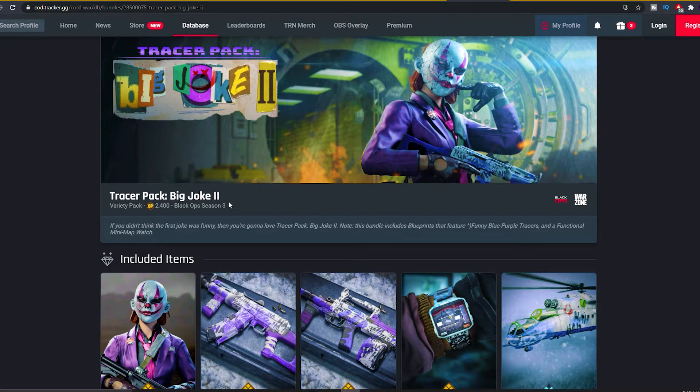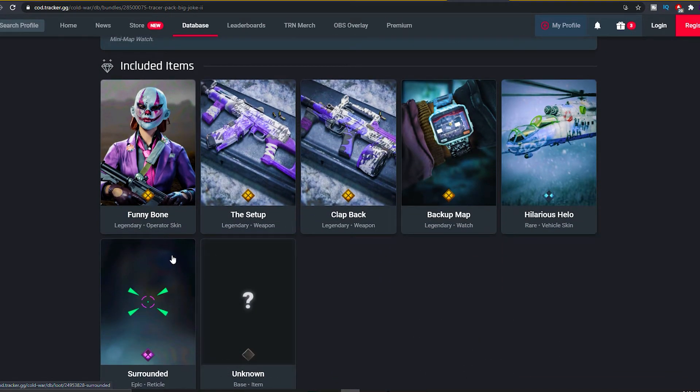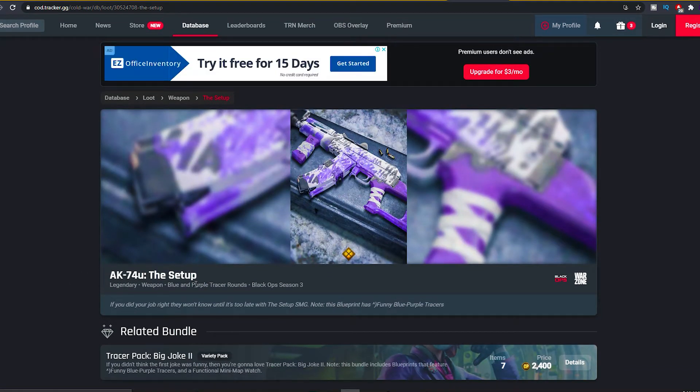Next up we have the Tracer Pack Big Joke 2. If you didn't think the first joke was funny, then you're gonna love Tracer Pack Big Joke 2. This bundle includes blueprints that feature funny blue purple tracers and a functional minimap watch. As you guys can see: one unknown item, the Surrounded epic reticle, the Hilarious Helo rare vehicle skin for the helicopter, the Backup Map Watch legendary watch, the Clapback legendary weapon, the Setup legendary weapon. The AK-74u Setup weapon blueprint — blue and purple tracer rounds. If you did your job right, they won't know until it's too late with the Setup SMG. This blueprint has funny blue purple tracers.